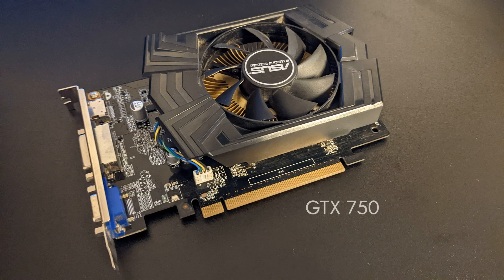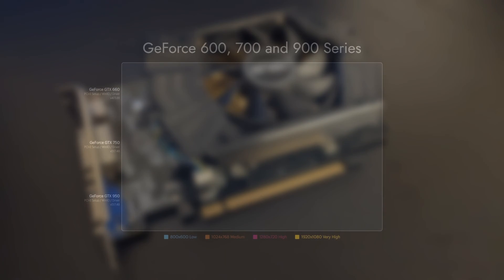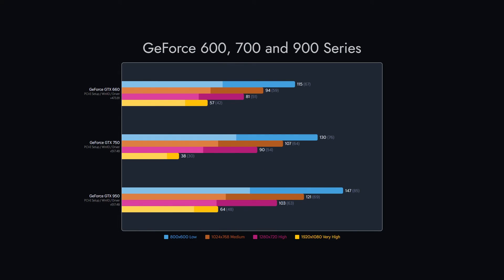Our next group is a combination of GeForce 600, 700, and 900 graphics cards — one of each. Each one of these handles Crysis with ease, though the GTX 750 performance tanked on very high. The other two managed to pull a 60fps average on very high preset with satisfactory 1% lows.